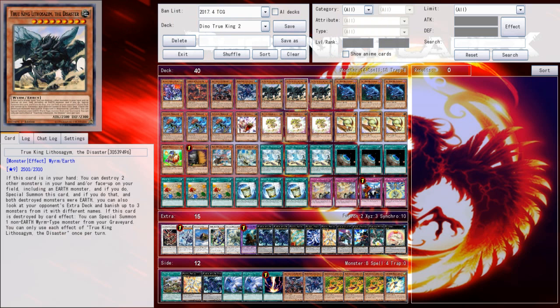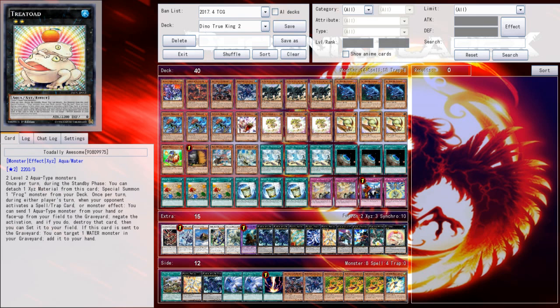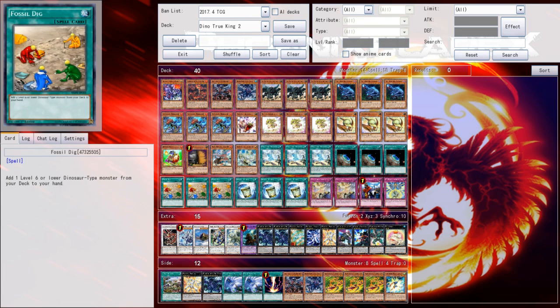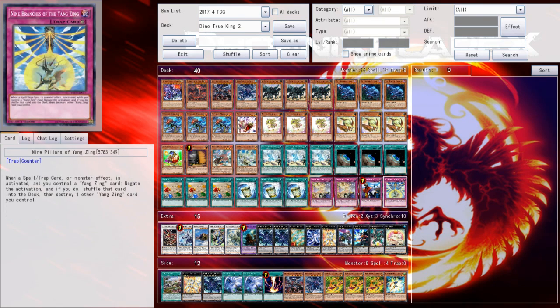The combo is where you summon your Lithosagum, you banish three cards out of your opponent's extra deck, then you make your Ultima Azulkin off your Dinglong play, and then you make a Dragoony Knight Trident happen out of thin air. You send three cards to the grave, take three more cards out of your opponent's extra deck, yielding six cards taken out of their extra deck — basically meaning their main engine of extra deck summon mechanic is gone. Then you end with a Nine Pillars and a Lagia in the optimum situation, but obviously this requires you to go first.